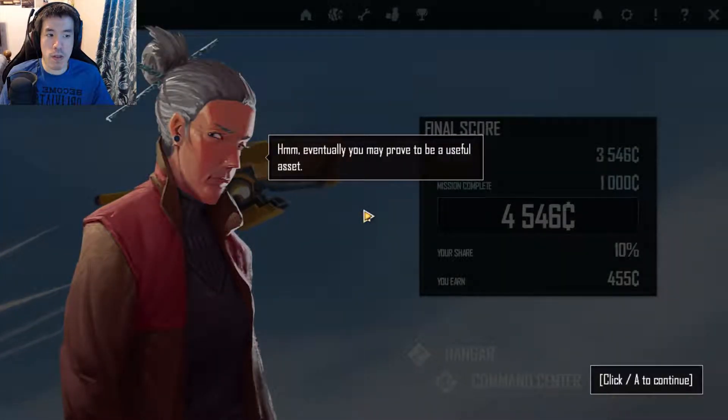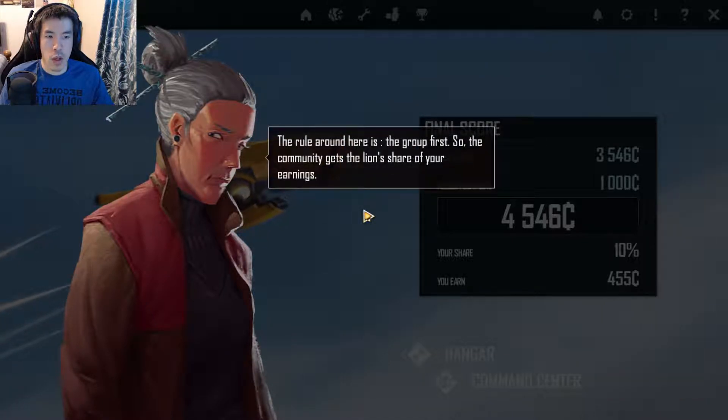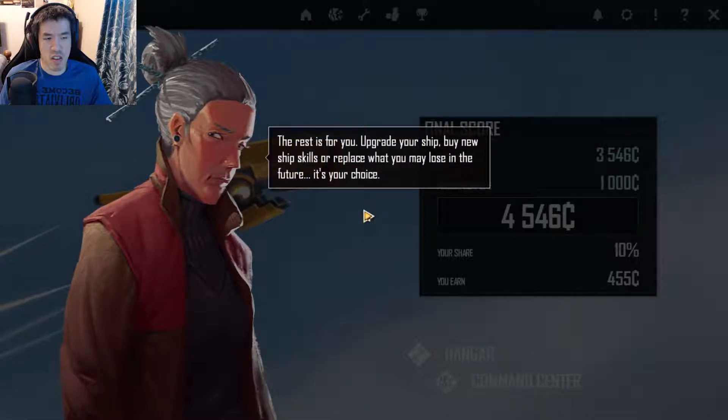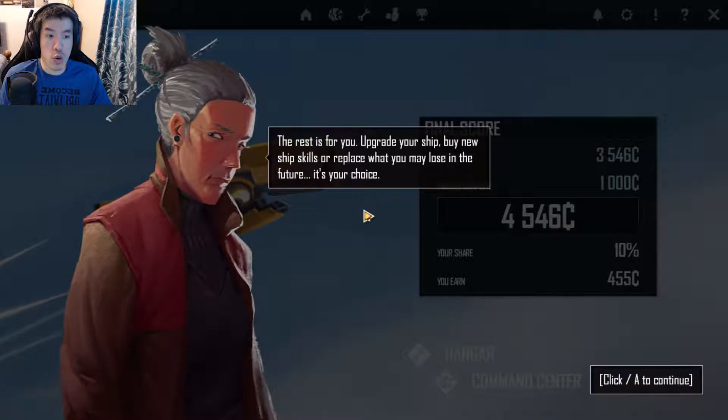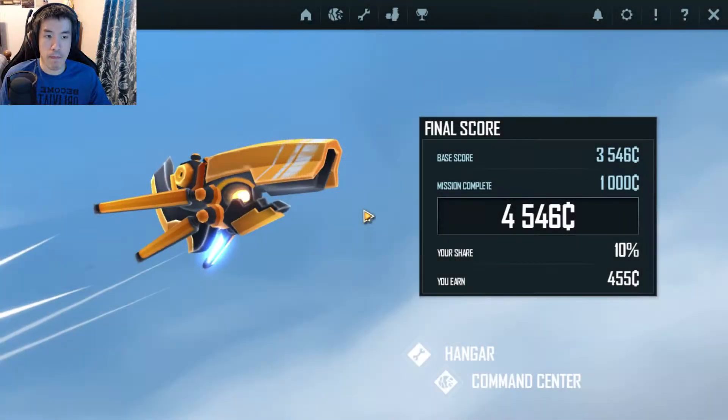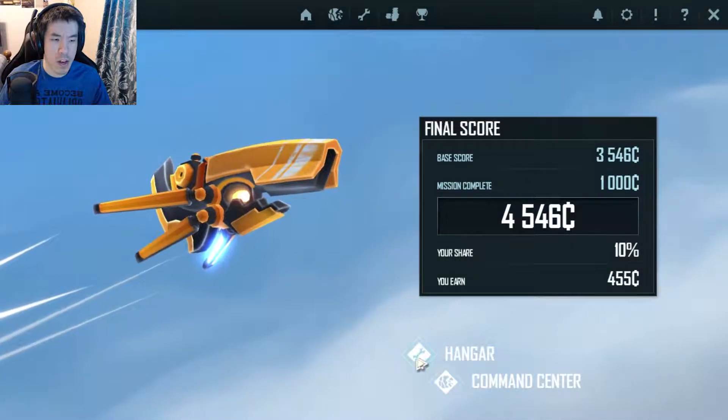Eventually, you may prove to be a useful asset. The rule around here is the group first, so the community gets the lion's share of your earnings. The rest is for you — upgrade your ship, buy new ship skills, or replace what you may lose in the future. All the salvage goods are yours. Keep it, sell it, ask our mechanics to use it on your ship.